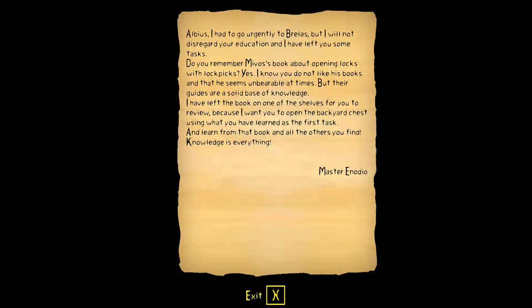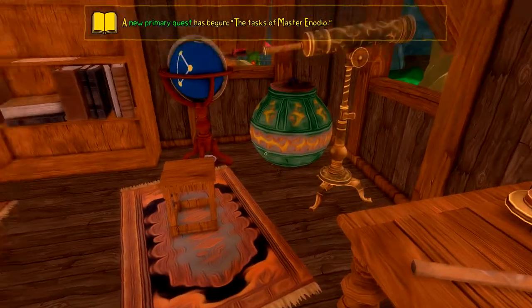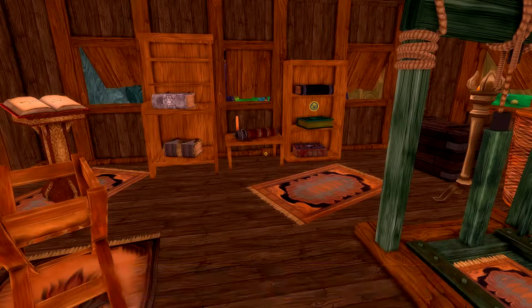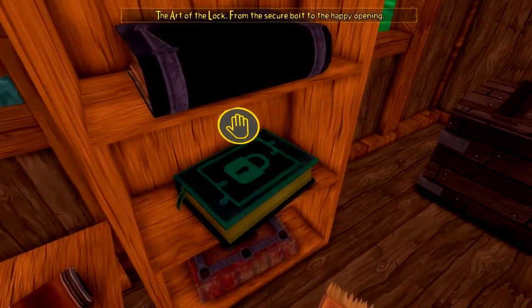He had to go to Brelas and we have to find a book about lockpicks. I'm not gonna read through it - you guys can pause the video if you wanted to read that. He didn't say anything about my birthday or about being his apprentice. I don't want to read more books by me versus Deros - it's incredible that he's a friend of the master. I hate him.